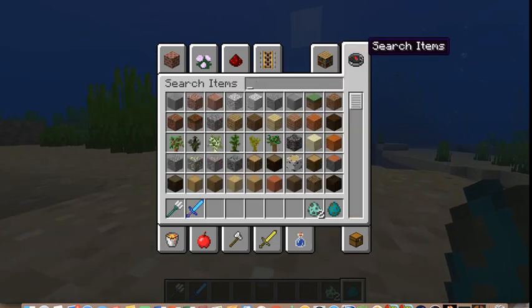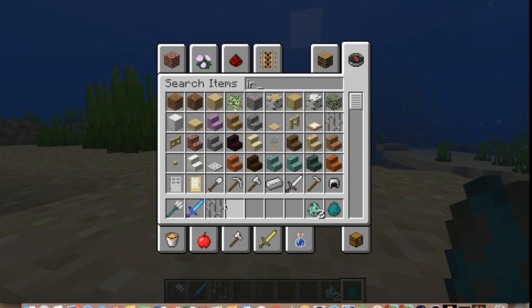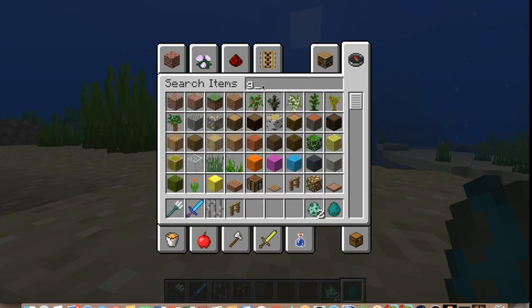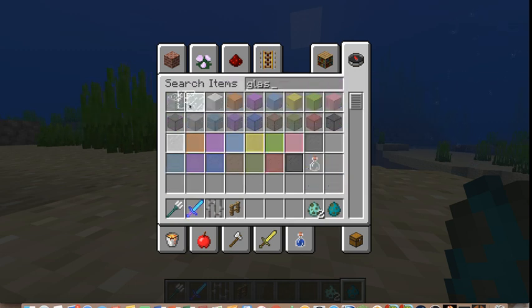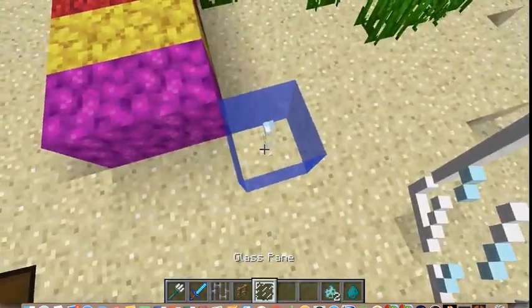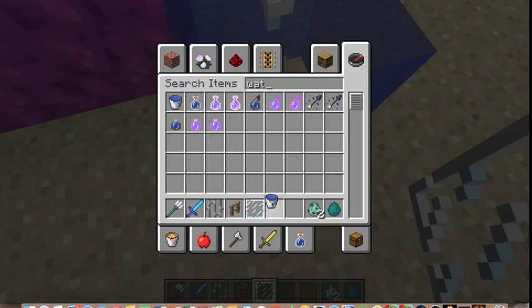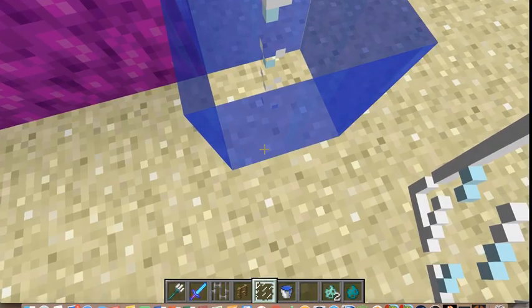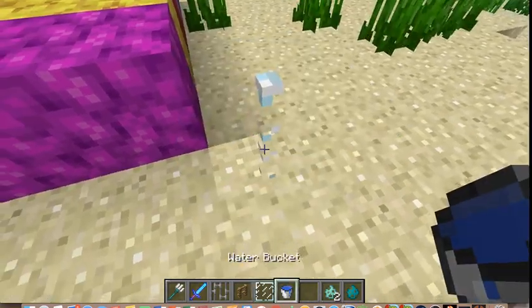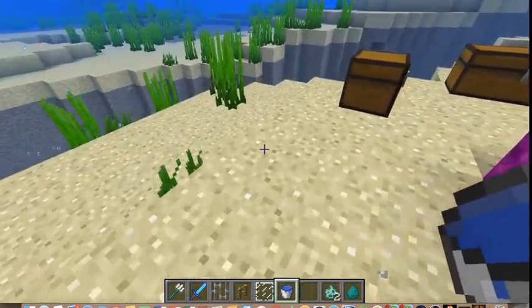One thing I did actually forget to mention is iron bars, fences, and, if I'm not mistaken, glass panes. They no longer have that derpy little thing around them. The glass now looks actually kind of nice.